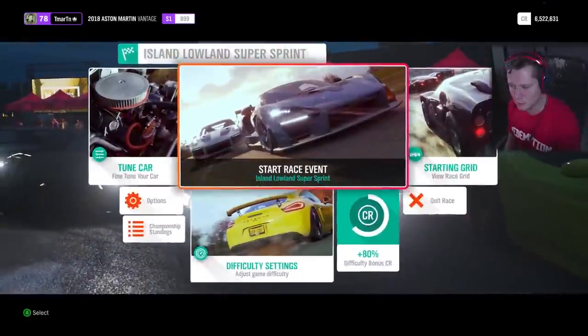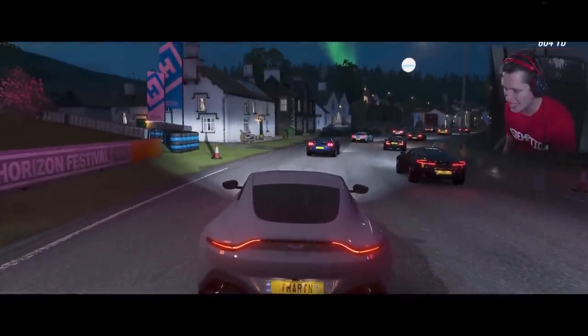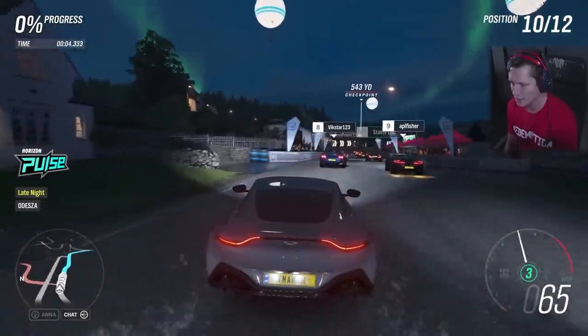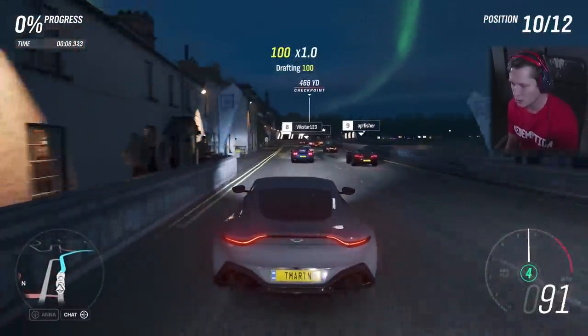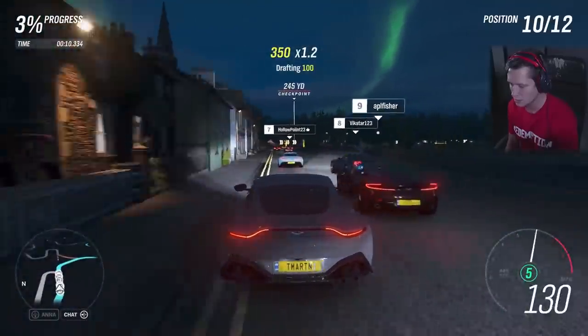Let's finish off this championship since we're right next to it, and then we're going to worry about that new treasure. The Island Lowland super sprint. Here we go, boys. Let's get after it. Nighttime — got the Northern lights up in the sky. Pave our way to the finish line. I don't think we got first place in this one with the Superfast.